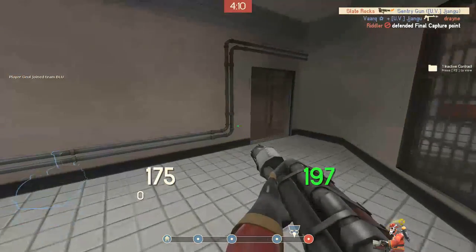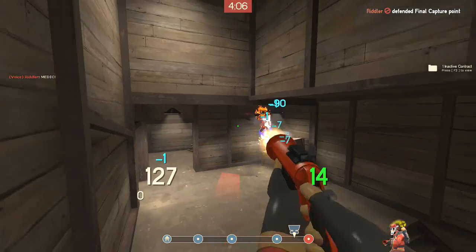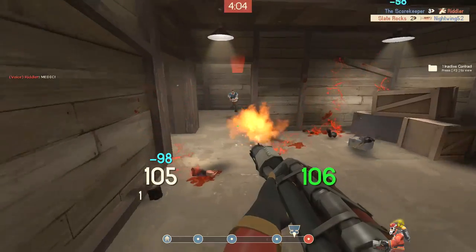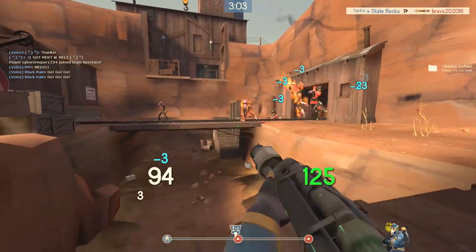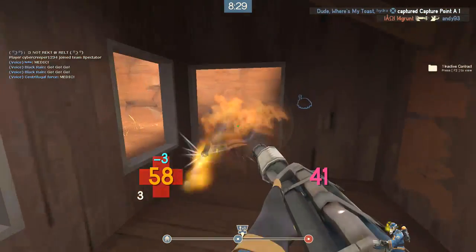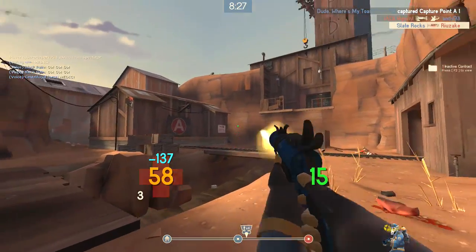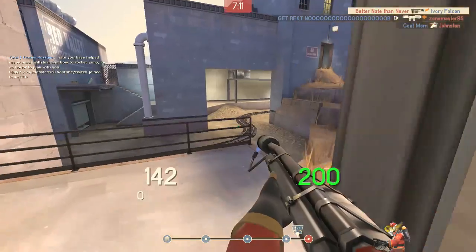For those of you who have never played pyro before, or you've never used air blasting before, I'll quickly go over the basics. Air blasting, otherwise known as compression blasting, is the alternative fire for all of pyro's primary weapons. Using this alternative fire will shoot a small blast of air out of your flamethrower that can help you with a countless number of things we'll talk about.